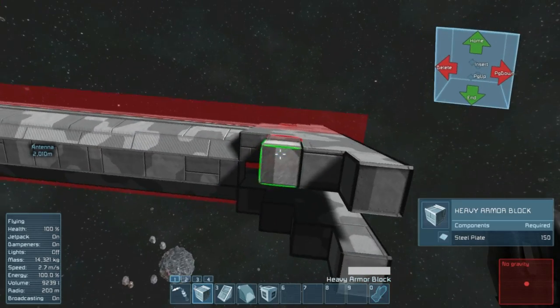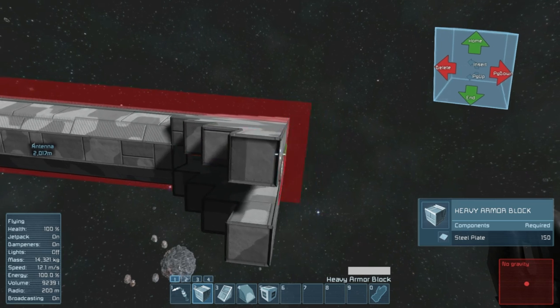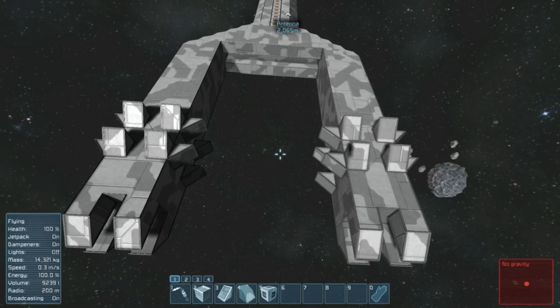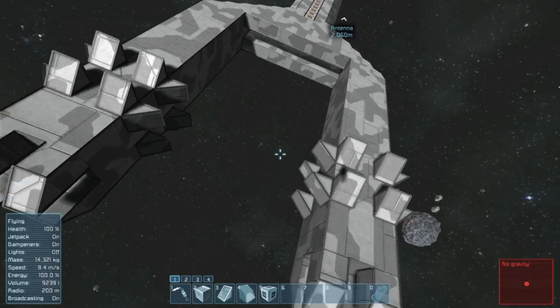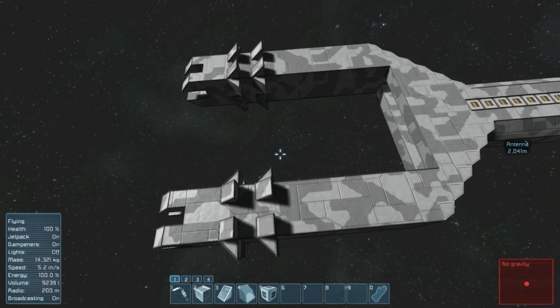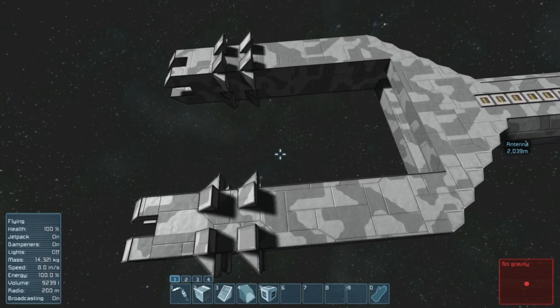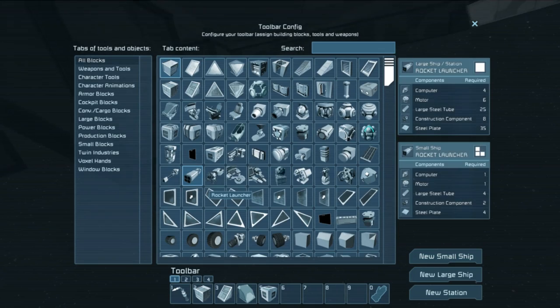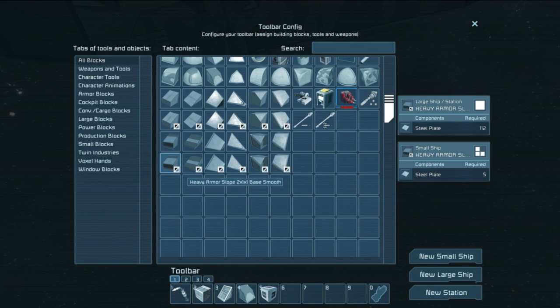Let's see if we can make some tines. That looks like something I would not want ramming into a ship I cared about. So that's all solid heavy armor block, by the way. I think that's the most durable thing I have access to — heavy armor slope.